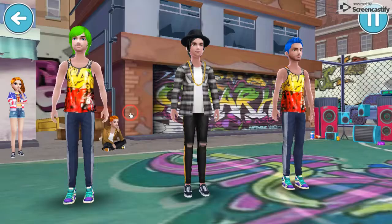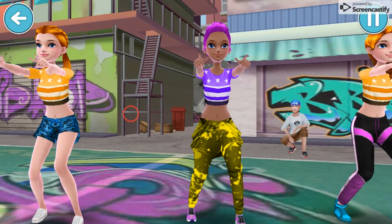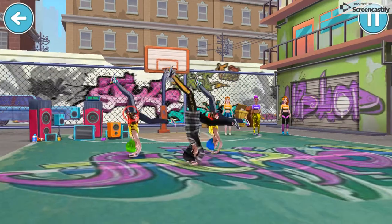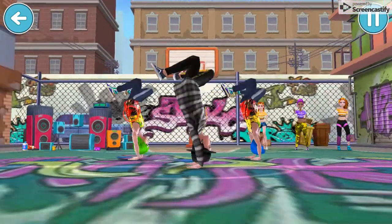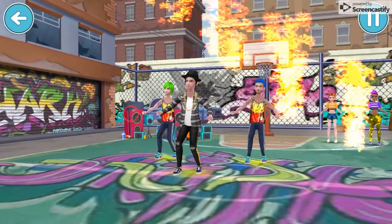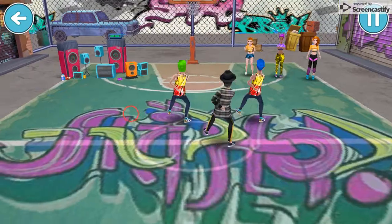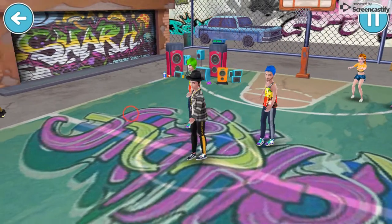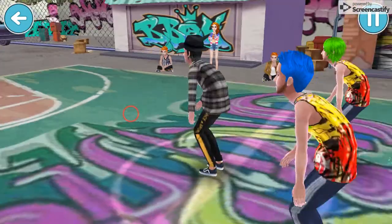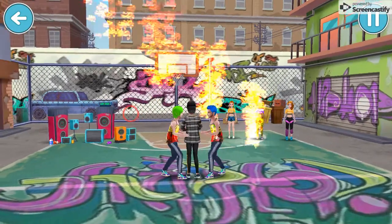That's me, by the way. I'm the one in the middle — the one just in black. This is how a battle looks. As you can see, you can add like special effects and background, you can choose your music track, you can choose the background and the stereo. Really cool. And you pick dance moves that your character plays out.